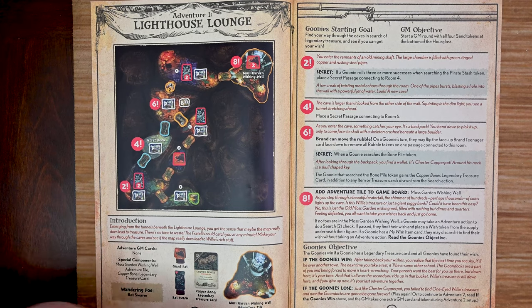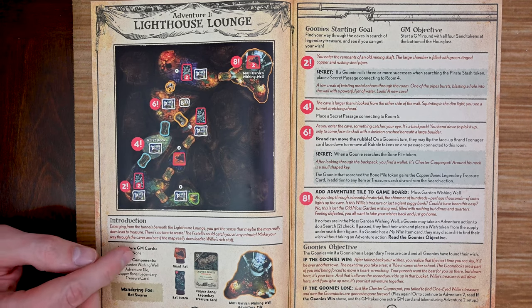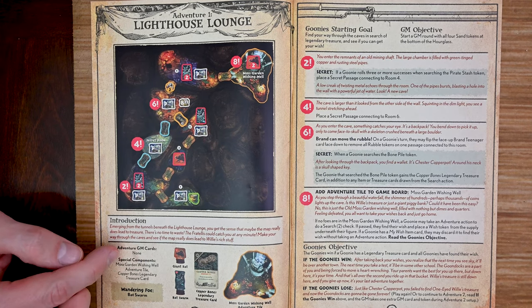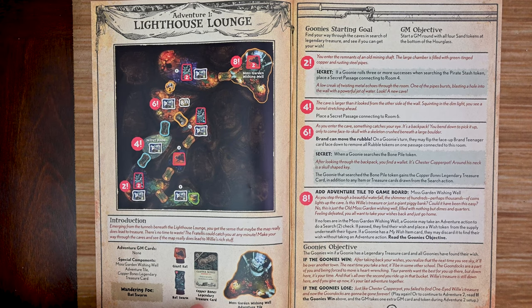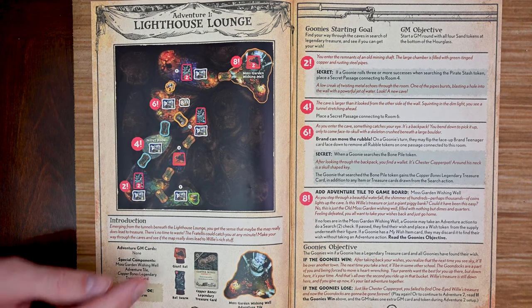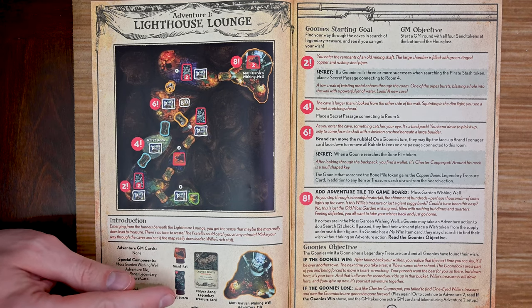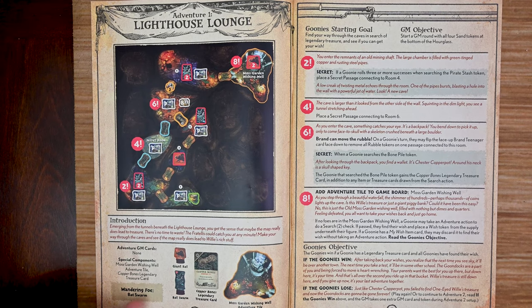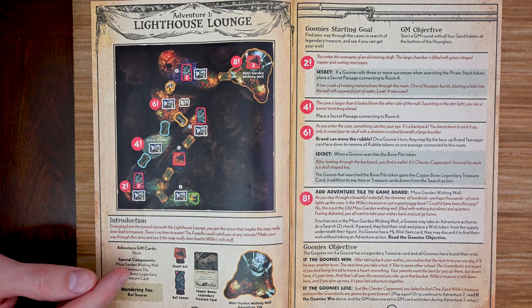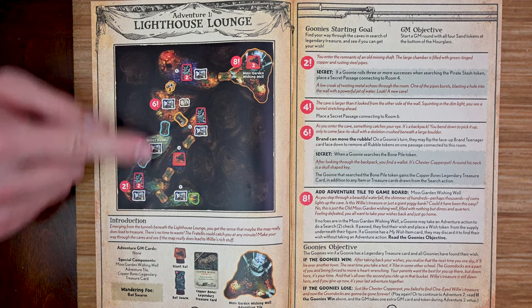The setup instructions list any adventure GM cards to add to the deck. Special components for this adventure include the Copper Bones legendary treasure card and the Moss Garden Wishing Well, which can be kept behind your screen until needed. You'll also need the Giant Rats and Bat Swarms foe cards. The wandering foe for this adventure is the Bat Swarms — important because some GM cards allow you to spawn a wandering foe. Room numbers on the map don't dictate exploration order; they simply reference flavor text on the right-hand page when first explored.